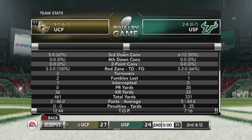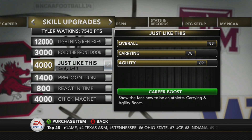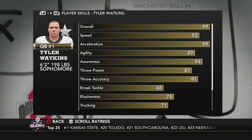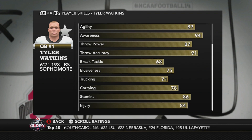Alright guys, I'm going to use this skill upgrade on Tyler — giving him plus two carrying and plus two agility. That's going to help us out. Tyler Watkins is now 99 overall — yes sir! That's a sophomore, what a beast. 99 acceleration, 92 speed, 89 agility, 94 awareness. Just wait until we get those throw power and throw accuracy boosts next year as a junior. Throw accuracy is going to be in the mid 90s, throw power in the lower 90s. It's going to be overpowered.